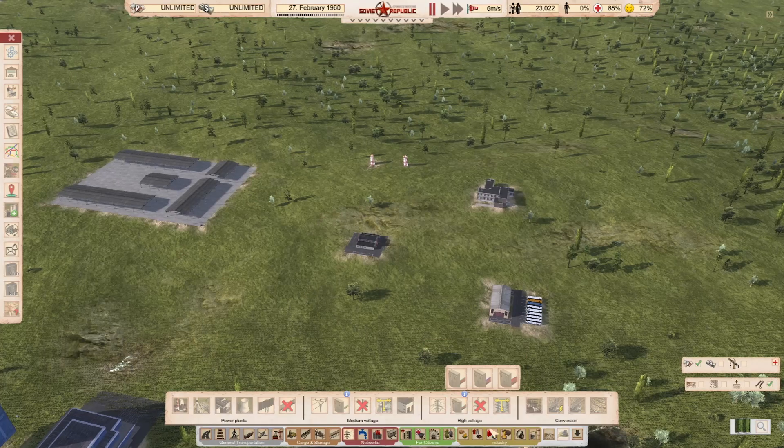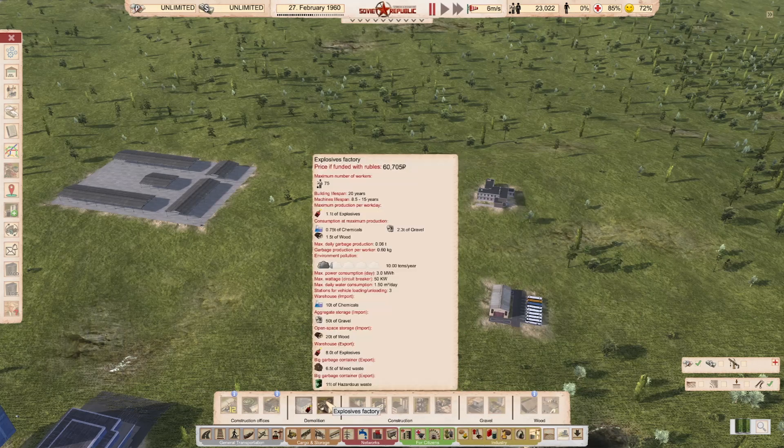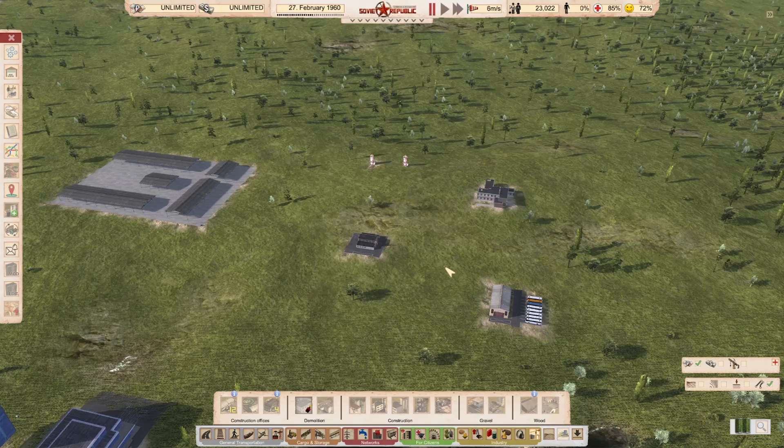There's plenty of storage space, however the factory takes up a large amount of land, separated in case of 'rapid unplanned disassembly.' Workers: 125, professors: 10. College-educated people. Input chemicals, 1.3 gravel, 3.8 wood, two and a half tons output — two and a half tons of explosives. I don't see the reason for this to be connected to rail; that's like 10 tons every four days. I think it's too low for rail to be needed and built in. For more details, link in the description.